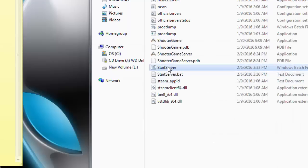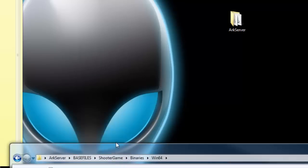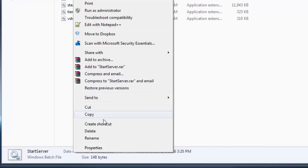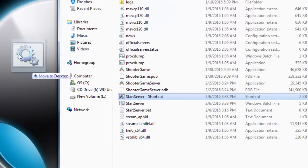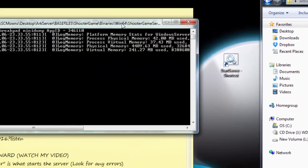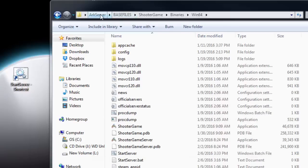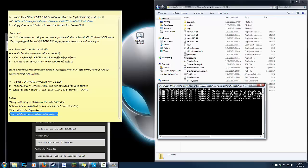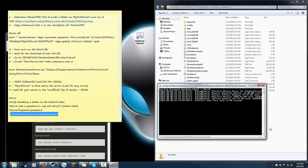Click File and Save to update the batch file. If you want to access your server faster, right-click the start server.bat, select 'Create Shortcut,' and place that shortcut on your desktop. That way you can start your server quickly without navigating through all the directories every time. Don't close your server while it's in the middle of starting up, as it will take a long time to relaunch.